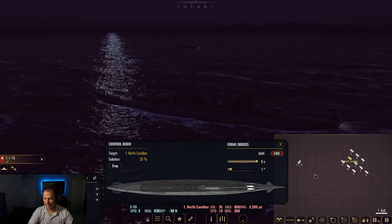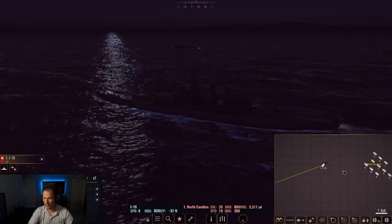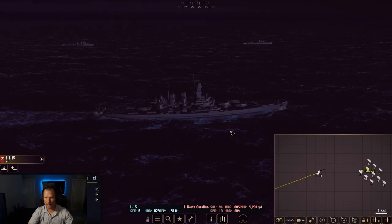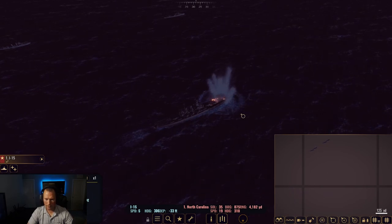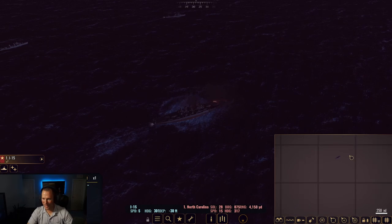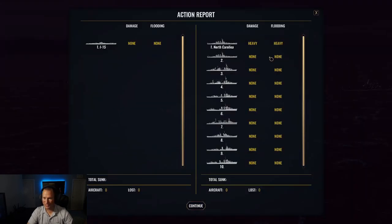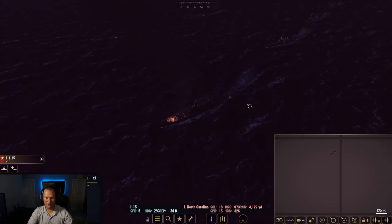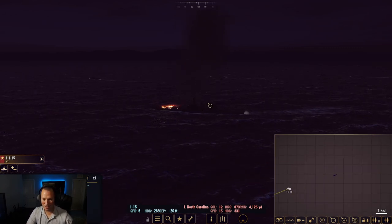Hopefully we can get right past this destroyer and we are going to bug out. Six torpedoes on the way, leaving us with 11 remaining. If we can manage to cripple this guy enough that he has to go back and repair, hey, that's a good day. Moment of truth - there they are! One, two, three, four - oh my gosh, four torpedoes! We missed two of them, but we got four torpedoes right along the front side. Damage report: heavy and heavy. What a hell of a way to start off the series!